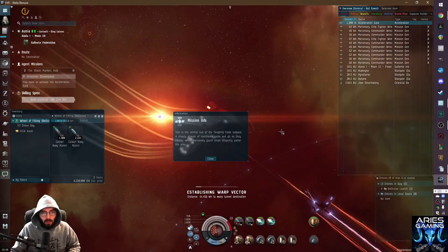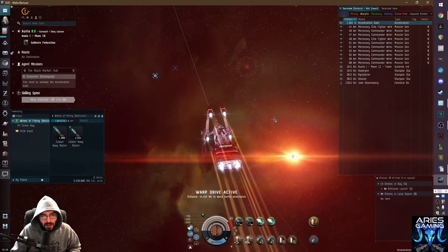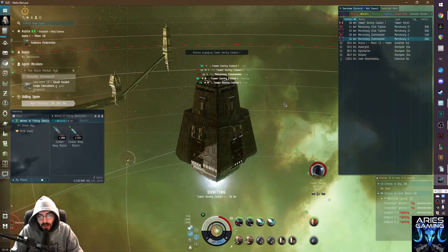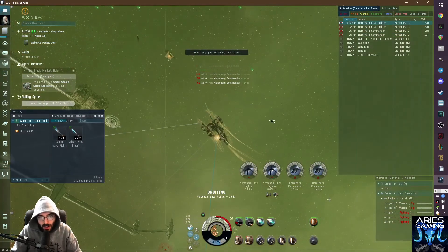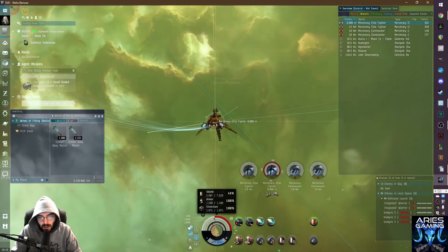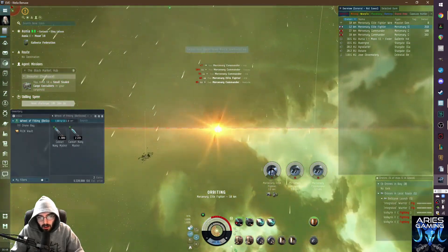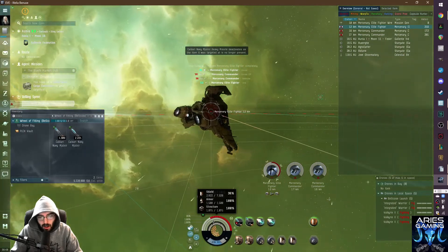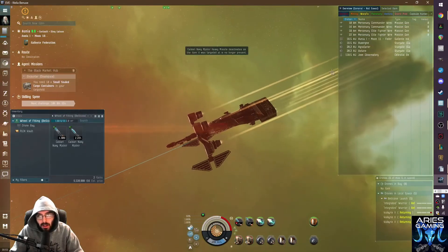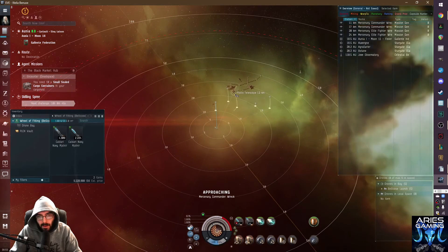This is the central hub of the fledgling trade outpost - a steady stream of merchants come and go while mercenary guard ships patrol the area. Their diligence is about to come to a swift Bellicose-type end. We'll blow this up then take the frigates - they're always naughty little babies. He's right in range of the HAMs and he just doesn't understand. Our shields are dropping - don't fall below 25% or we're in trouble. I need a small steel container - who has it? Does the radio telescope have it? Is it in the bunker?